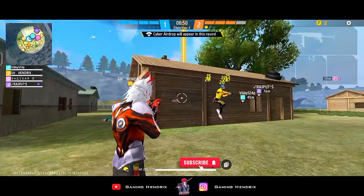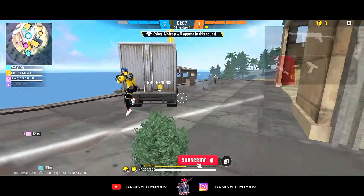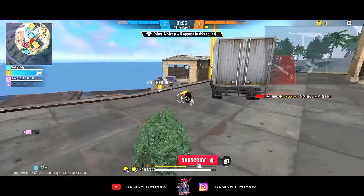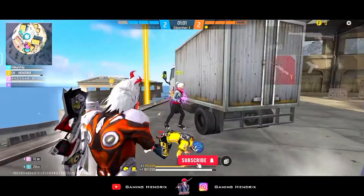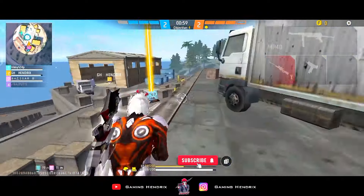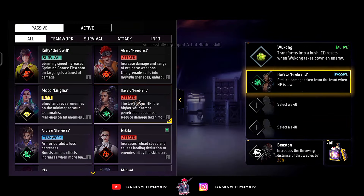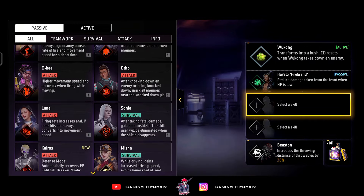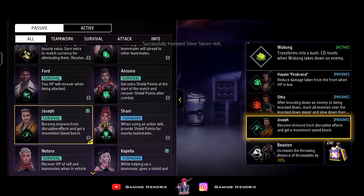So now our last combination is again a rushing combination, because the Wukong character is used most by rushers. So in this video I have two rushing combinations. If you don't like the first combination, you can use this other one. In this combination you use Wukong, and in the last slot you have to use Joseph's ability.